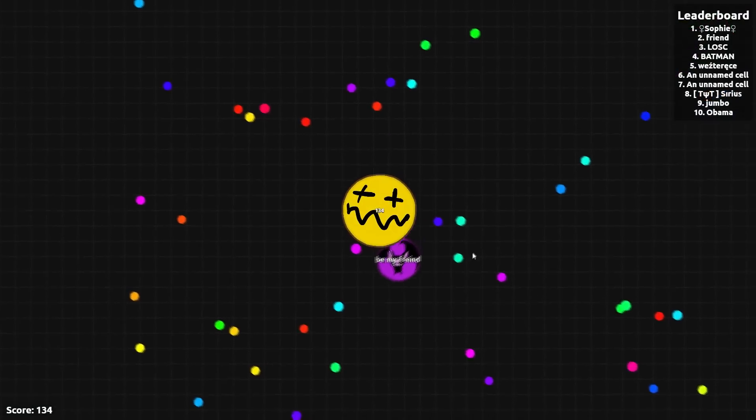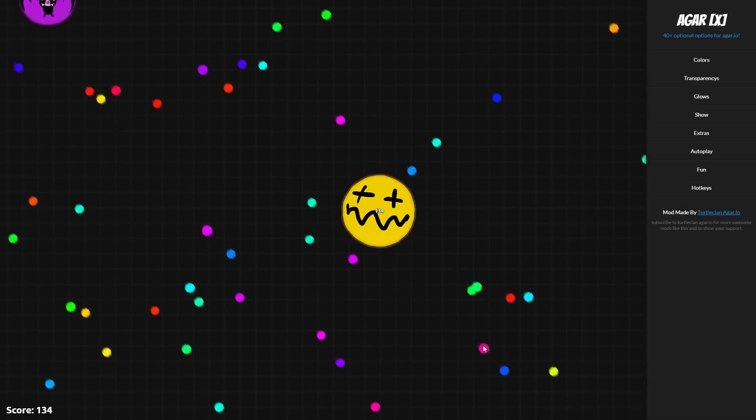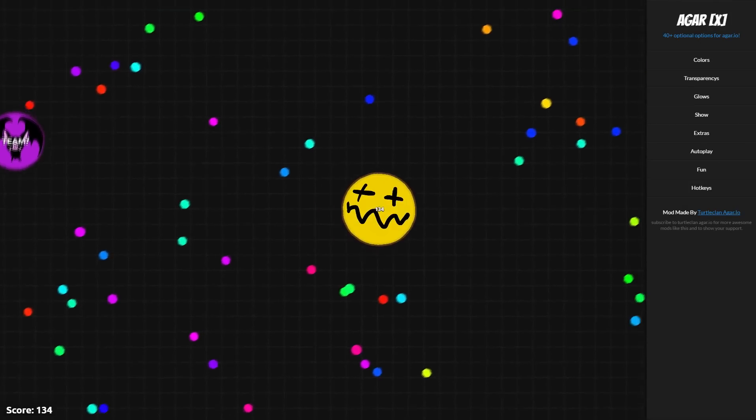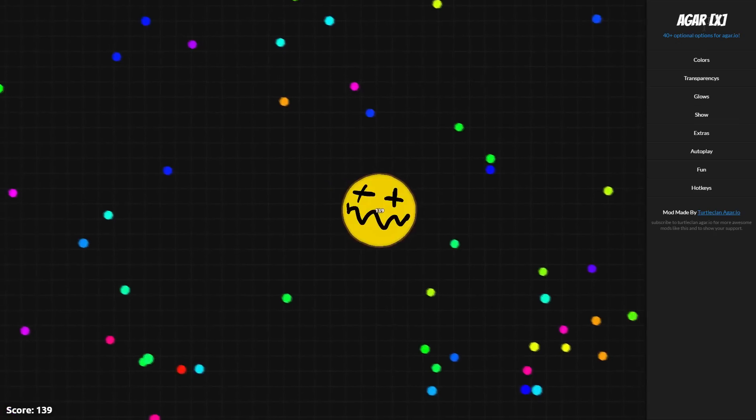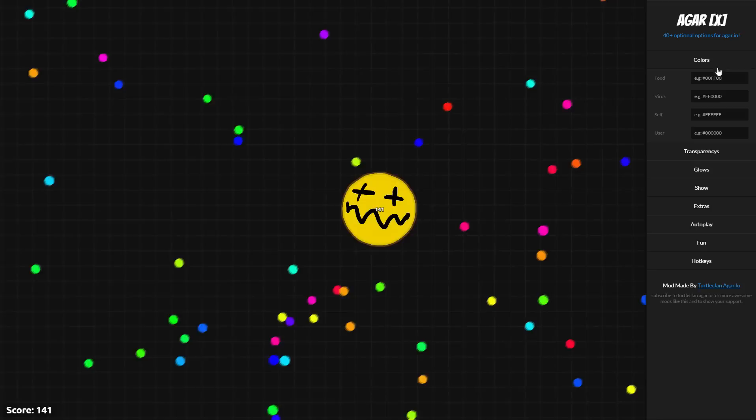Alright guys, so when you first go into Agario, everything is normal. As soon as you hit X, this little UI pops up. And you can literally select anything. So I am going to go through every single one in stages.